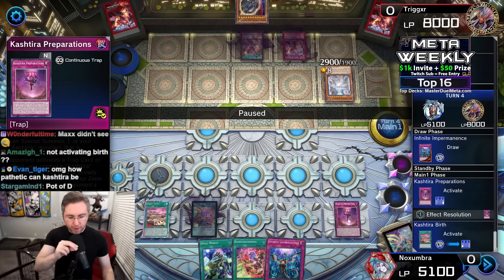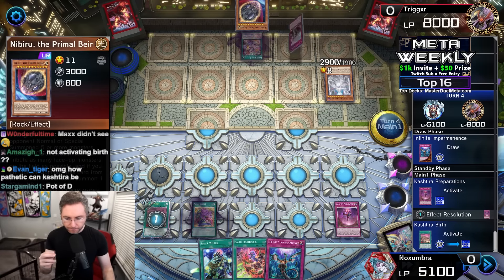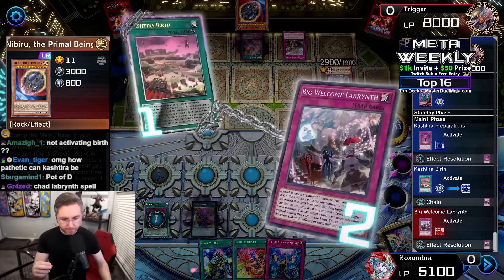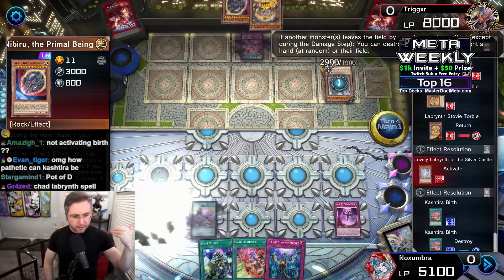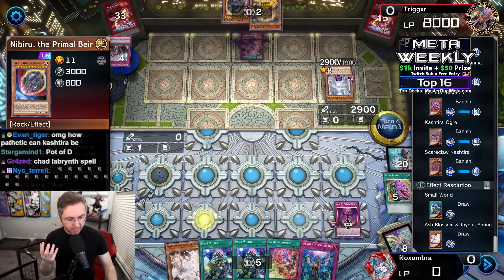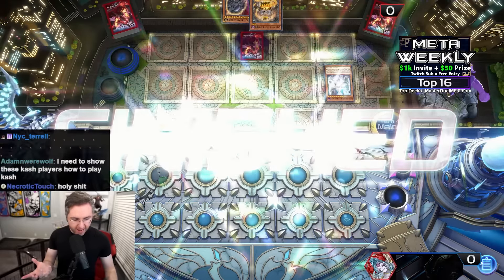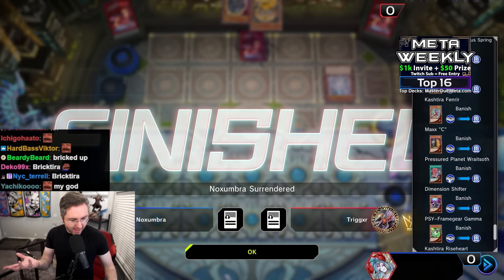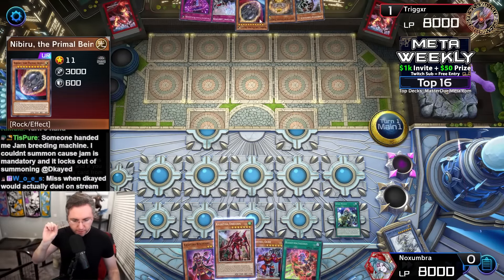Big Welcome will summon from deck and trigger Lovely to pop any card non-targeting. We're waiting with the effect using Preparation. Now that Preparation resolved — if we control Kashtira and you activate a trap, we look at your hand and banish a card. Got Birth. Using Big Welcome on the activation of Birth, summoning a Stovey from deck, triggering Lovely to pop the Birth. Pot of Desires you gave back to me, banishing another 10 cards — 20 cards banished total. Drawing well — we had triple Small World in hand. We just didn't have a Small World bridge — all our bridges are banished.